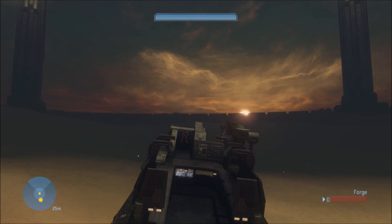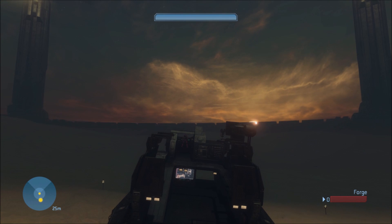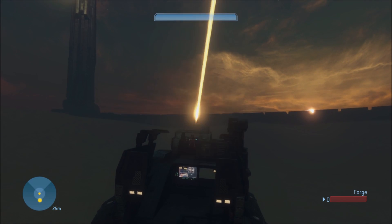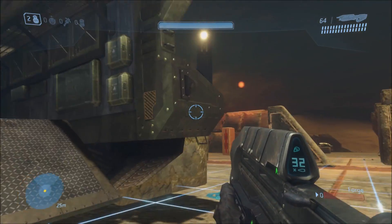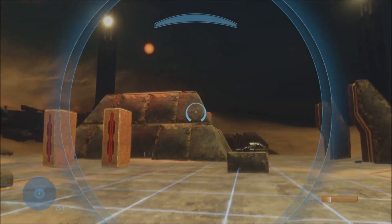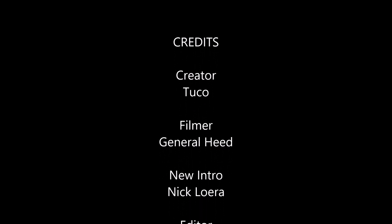So yeah, that's basically all there is to this mod. It's a pretty small mod, but it's a pretty cool one. I have always wanted to see the elephant getting destroyed — it is the only indestructible vehicle in Halo 3 multiplayer, as far as I remember. So if you guys want to download this mod and try it out for yourself, the link to the map is in the description below. Feel free to download it, and if you do, definitely enjoy it.